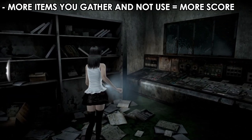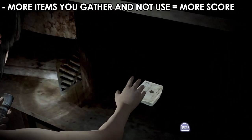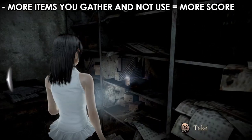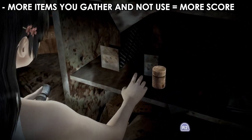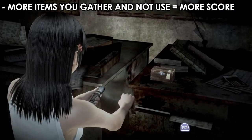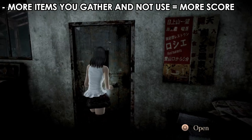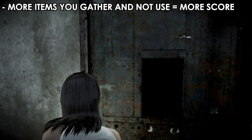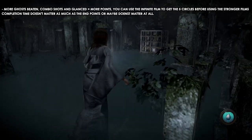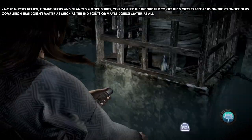At the end of each chapter, all remaining items will net you points. So it's a good idea to grab as many items as possible — films, medicine, embers, whatever you can get your hands on. Keep searching; don't just rush through the chapter, because it's not time-based. Explore, get more items, clear the areas, and move on.